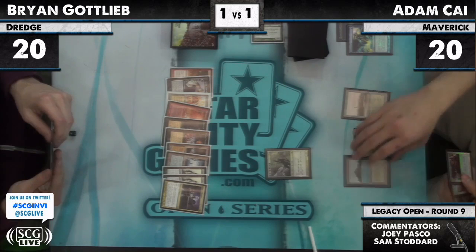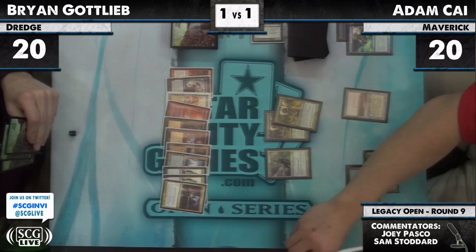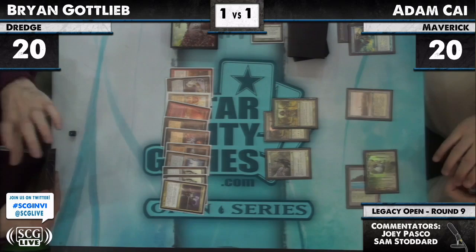Adam Kai gets his third land. He's got a Swords to Plowshares, a Mother of Runes, and another Noble Hierarch. These Thalias are four power in the red zone by themselves. Adam's pen refusing to work — not letting him take the one damage from Horizon Canopy. And he's going to come in for four. Brian's got five turns to mount an effective offense.